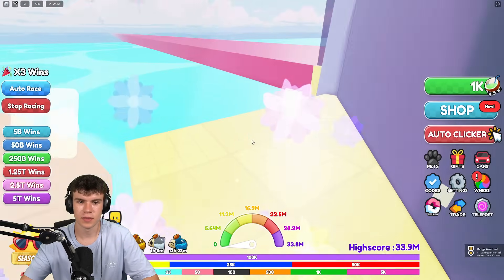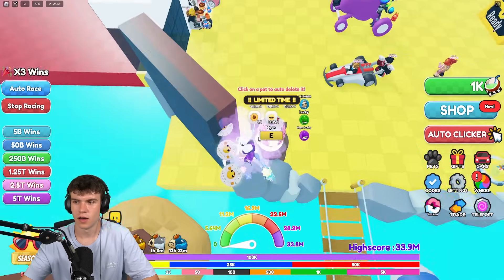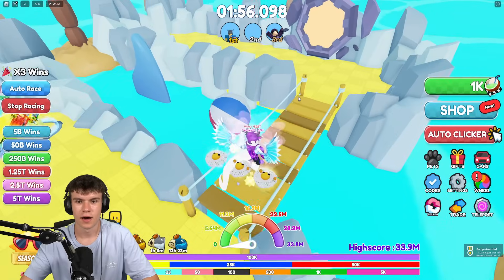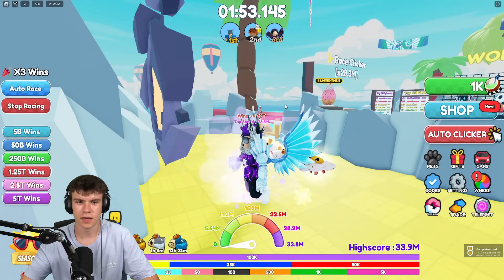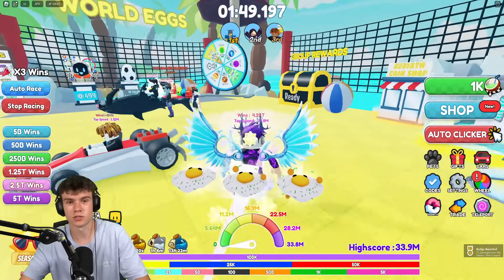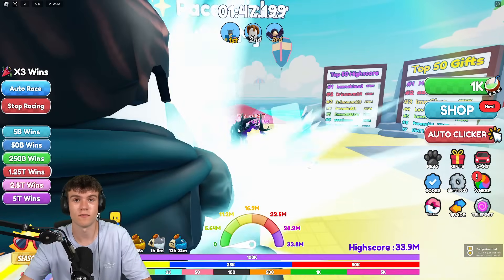Then come up here and there's one just up there — claim it up on the leaderboard. And after that, come around here and here's the fifth one just over there. That's all shines and badges in Race Clicker and how you guys can get them. Like and subscribe for more.